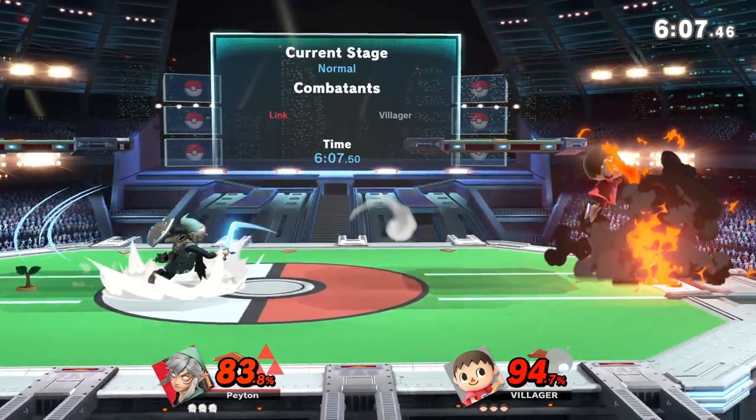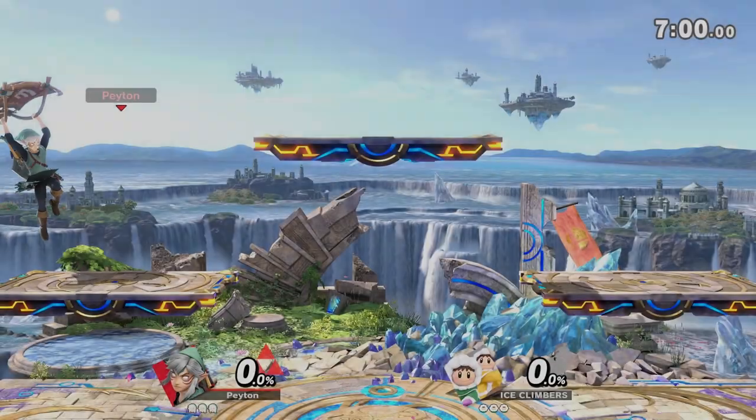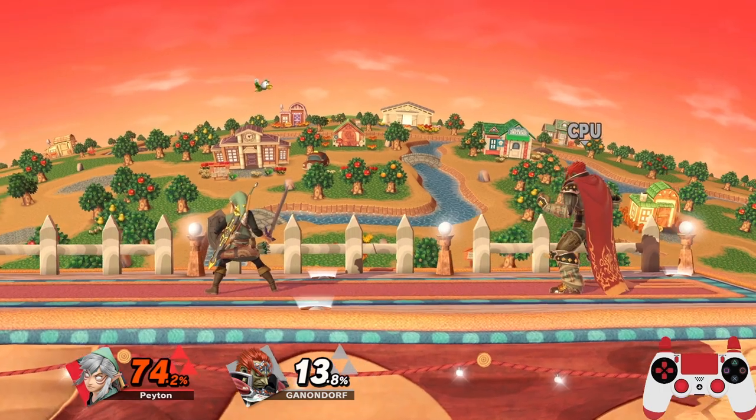If you don't do any option, this is what happens. There's a reason you want to get out of tumble — it's not just because fast falling is a great tool in disadvantage.